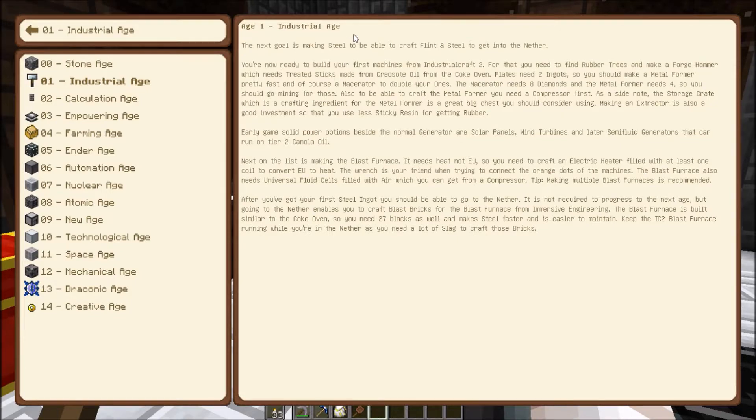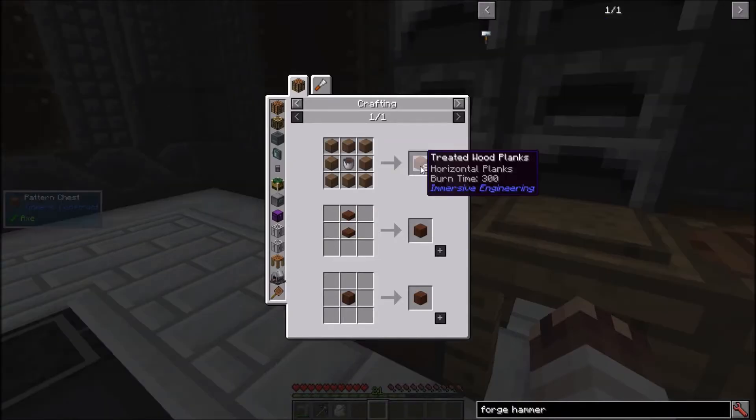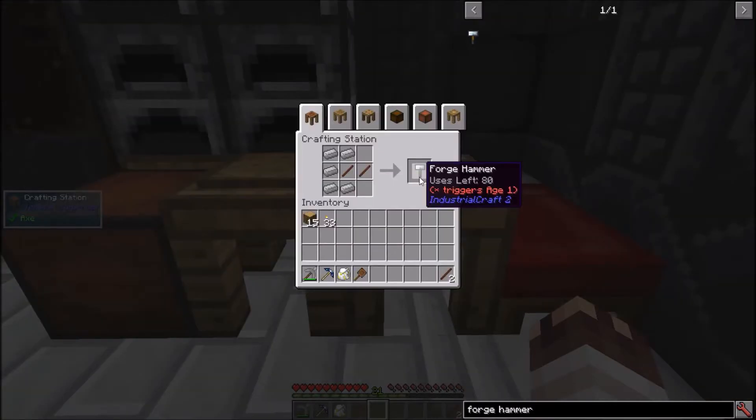What I really want to do this episode is get into the Industrial Age. For that, I need a forge hammer, which needs treated sticks. Treated wood planks, which makes sticks, need creosote oil, which of course I have been collecting. Note that this recipe can also use bottles of creosote oil, so let's make ourselves a forge hammer.